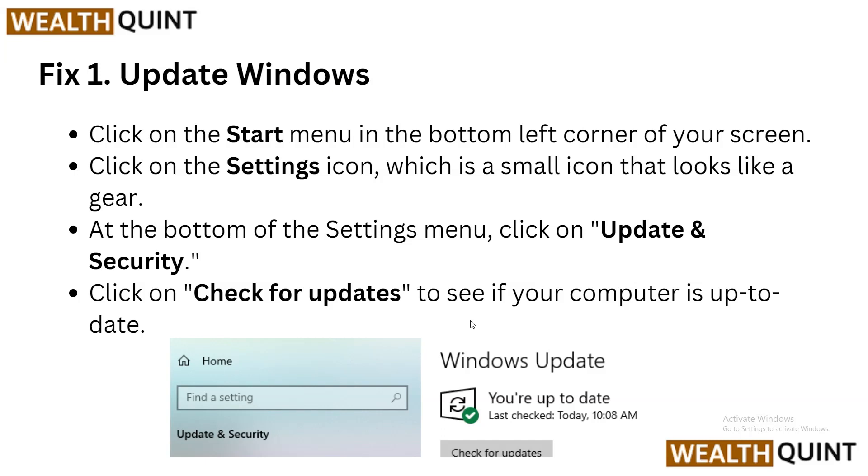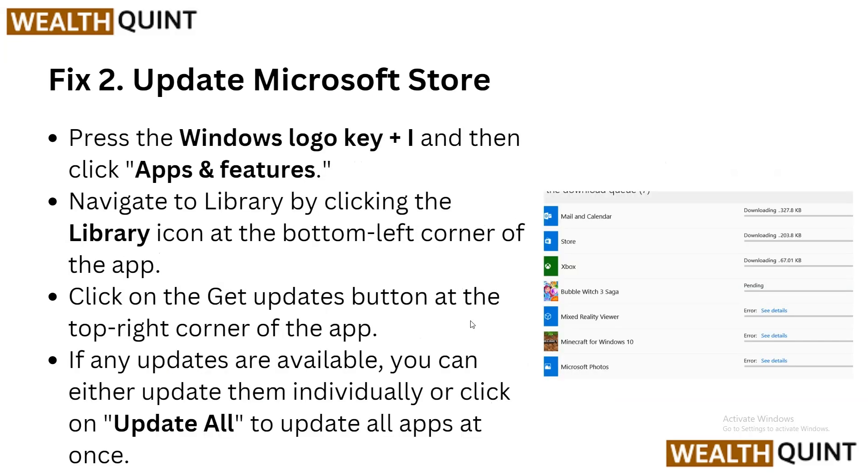Step 2: Update Microsoft Store. Press the Windows logo key plus I, then click Apps and Features and navigate to the library by clicking the library icon at the bottom left corner of the app. Then click on the Get Updates button at the top right corner. If any updates are available, you can update them individually or click Update All.